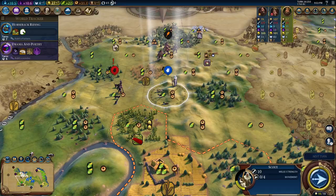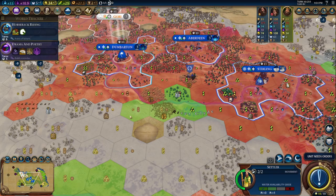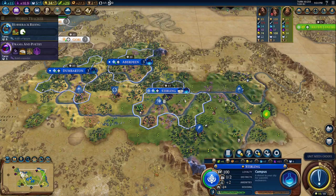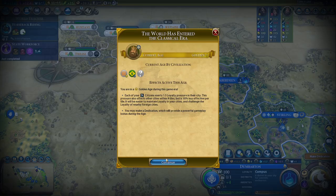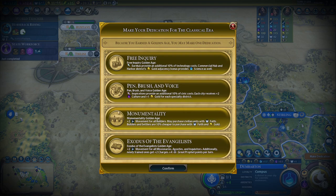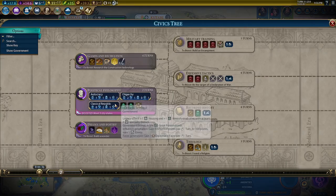Campus time. We got our settler out — I think we can settle somewhere in here. We delayed this campus an extra turn for the new era to save the era score. Classical era, golden age — very good. There's our first campus. Let's settle the sugar. Normal age on Brazil. We want pen, brush and voice — it's going to give us quite a bit of culture from our districts. We're plus four amenities in some cities.